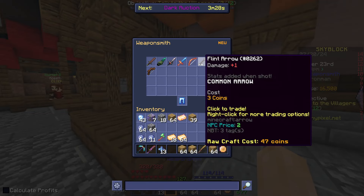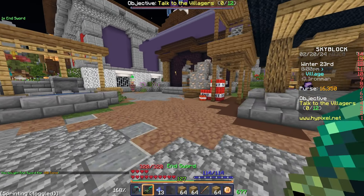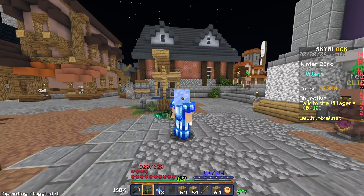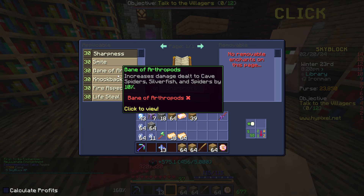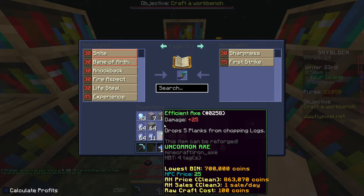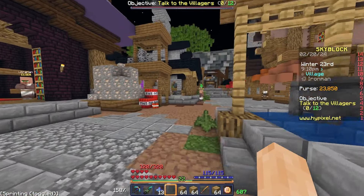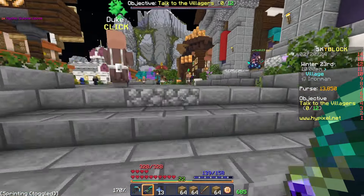Now that I've got full Glacite set, I want to get an Ender Sword which deals 100 damage to endermites, endermen, and ender dragons. I want to see if I can get to the point where I can kill endermen. I've got quite a bit of XP so I'm going to level this up and get First Strike, which is crucial to being able to one-shot. I'll give it a quick reforge to do a bit more damage.